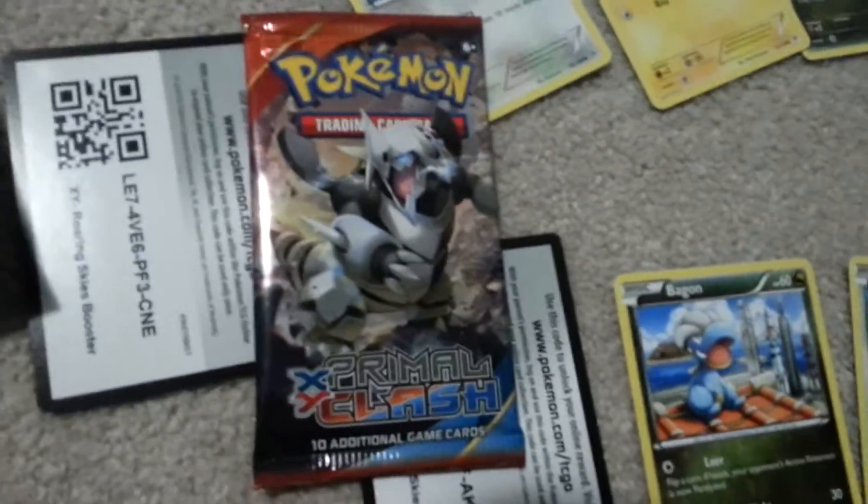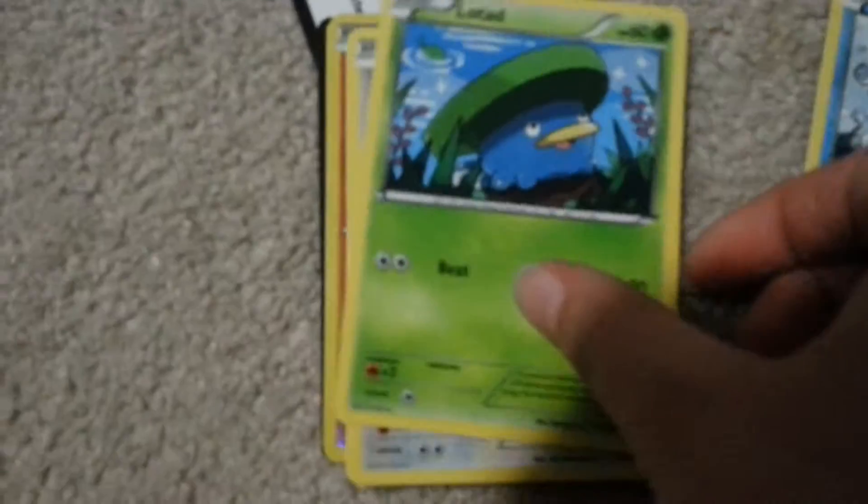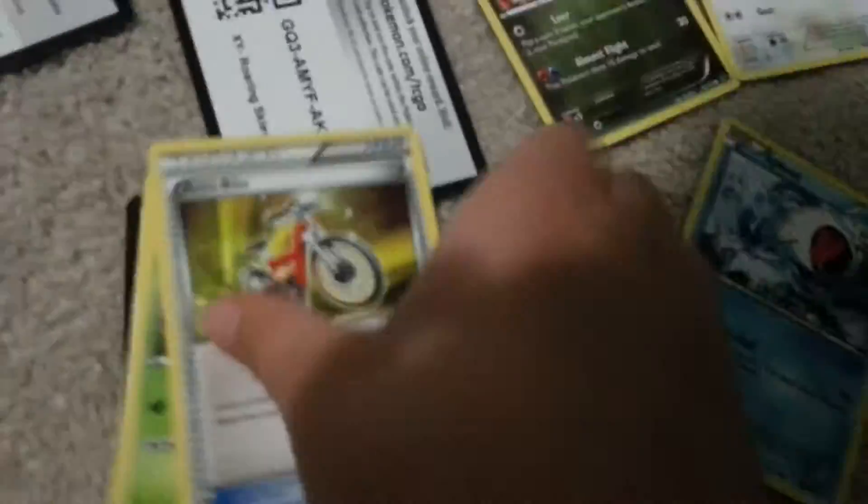Open pack number four. We got Shpio — oh, he's so cute, I love Shpio. Low Tad, Pidgey, Staryu, Volbeat, Meditite, Tangrowth, Acrobatics, Lumber, and Torch.